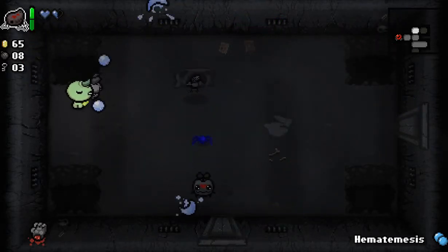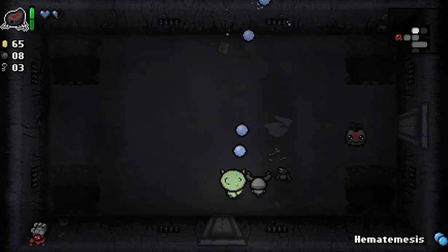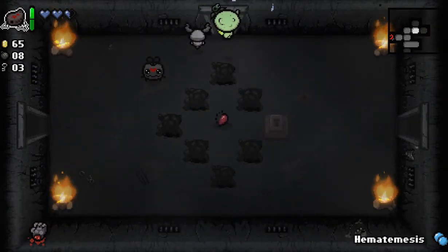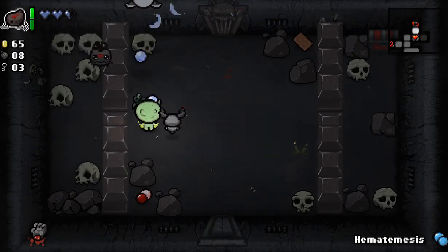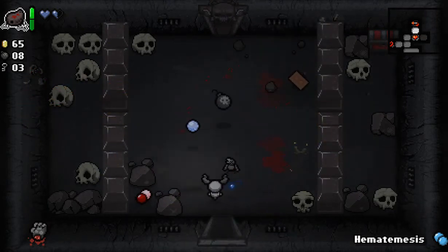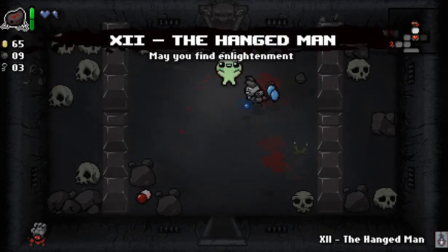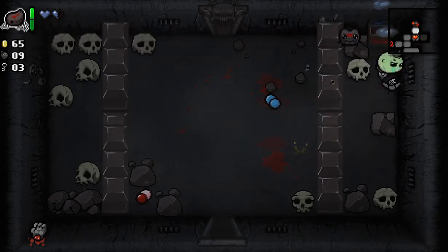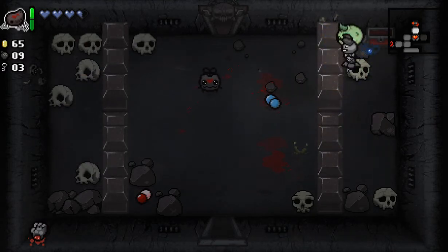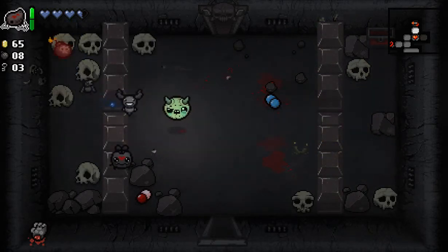That was definitely not good. But I got a spirit heart to make up for it. Don't need that red heart. What is that? That was pretty cool — holy jeez. It was cool and then it got scary. I guess the only way over there is to fly, but thankfully I just got the Hangman. Apparently you can't fly over these — and the more you know. Might as well use the Hangman while I have it.